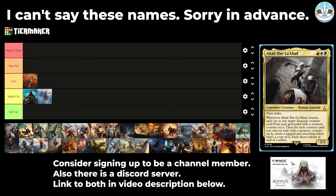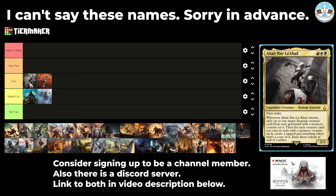Next up is Altair Ibn Lahat — a 3-mana 3/3 human assassin with first strike. Whenever they attack, exile up to one target assassin creature card from your graveyard with a memory counter on it. Then, for each creature card you own in exile with a memory counter on it, create a tapped and attacking token that's a copy of it. Exile those tokens at the end of combat. There are ways to use Sundial of the Infinite to end your turn and keep those tokens. Assassins seem cool, so I'll put it in the Fun tier.